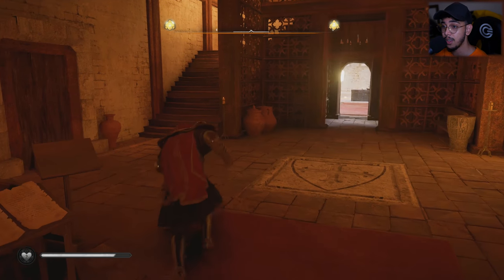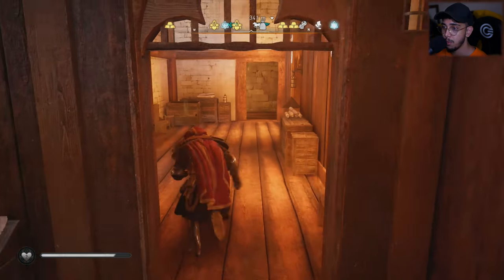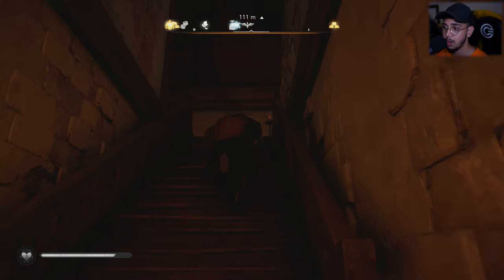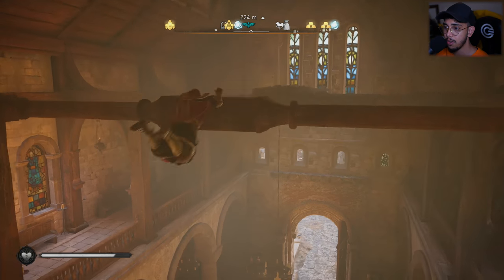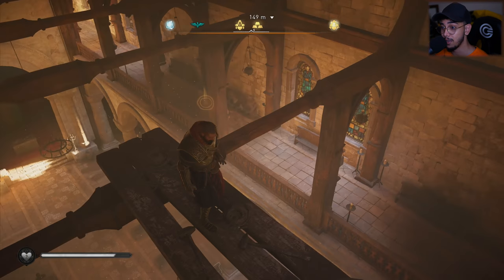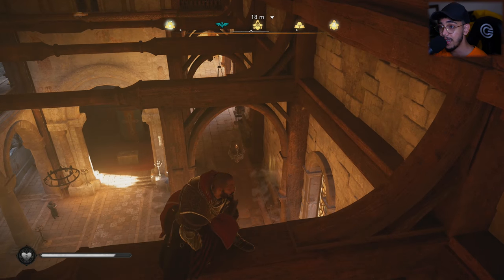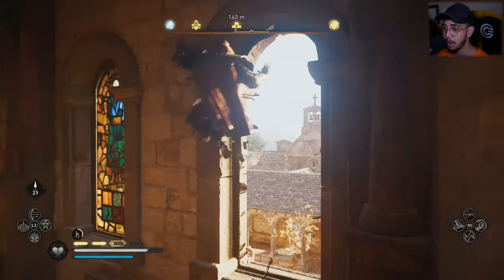Once you've collected the second key, run all the way up to the rooftop, keep running over here, and you need to get to the back of the church. Go to the other side, find another staircase, keep running around, jump over here, jump over there, and here you're going to find another key — so this is the location of the third key.